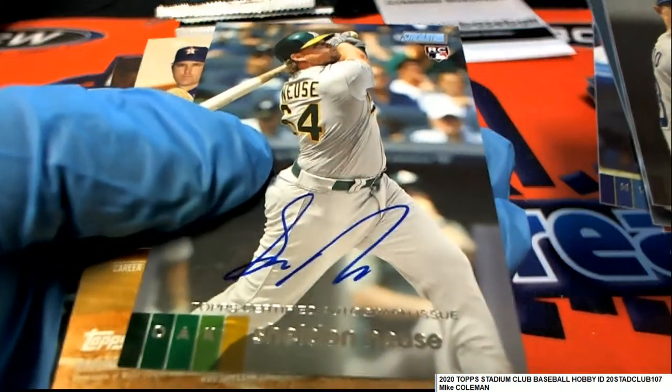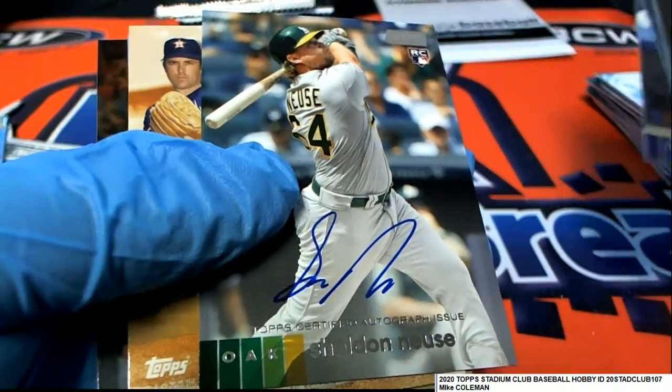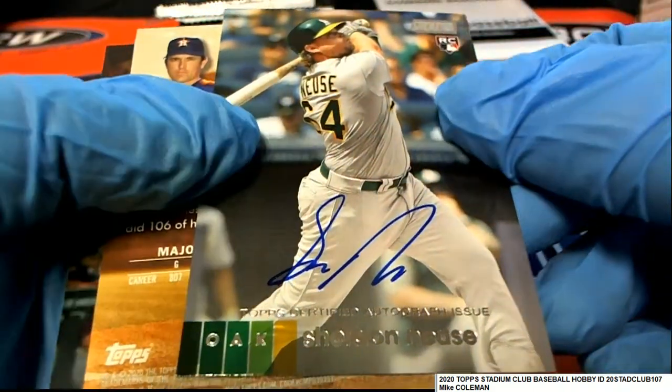Oh, there's an auto — Oklin, A's rookie, on-card auto.